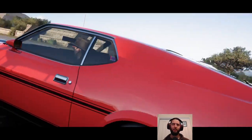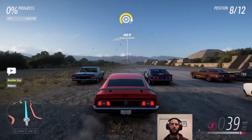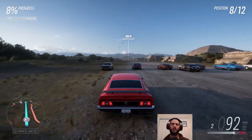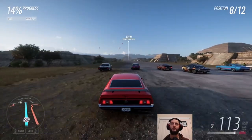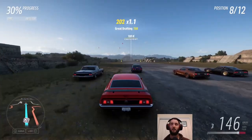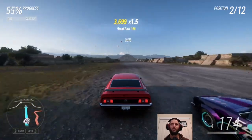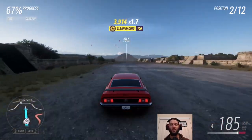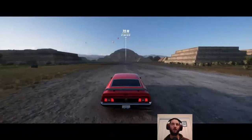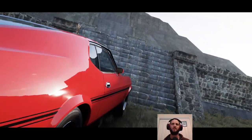The car we won from that Event Lab race was this Mustang Mark 1, and one of the daily challenges is to win a drag race in any Mustang Mark car. There's a drag race on this airstrip in amongst the ruins where we just finished. And we're just winning — just like that. Easy point.